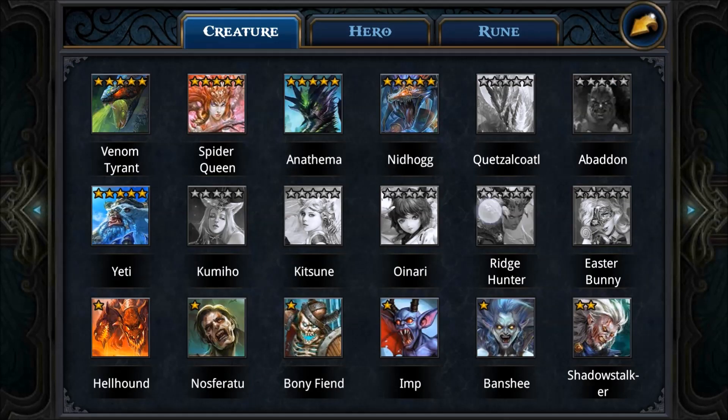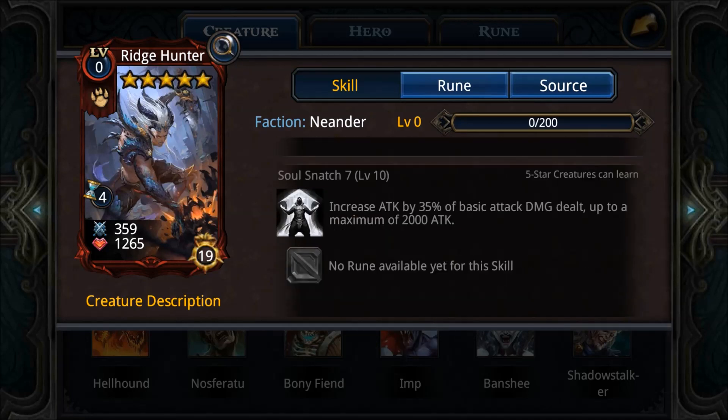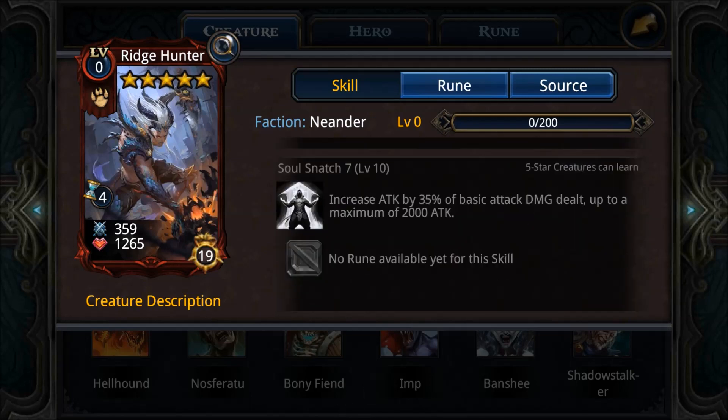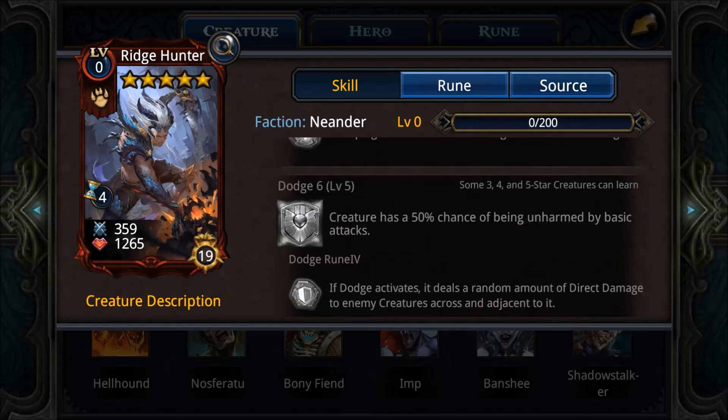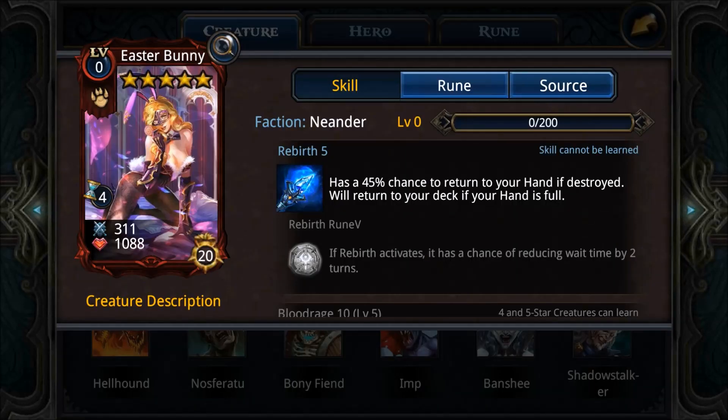Next up, the Rich Hunter is a top-tier Neander creature. She's really good thanks to Soul Snatch plus Sweeping Blow — she'll ramp up to 2000 attack very fast. Dodge 6 makes her effectively twice as tanky since 50% of attacks are dodged. In a full Neander deck she usually has a decent amount of hit points, which is why she's also top tier.